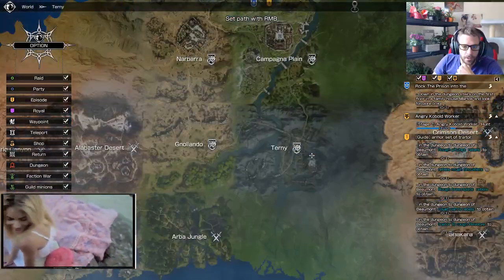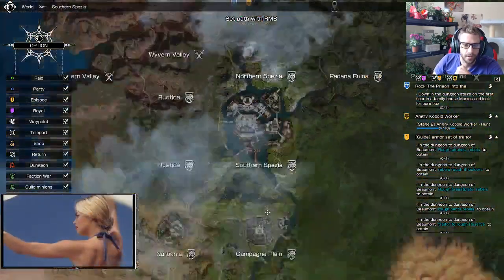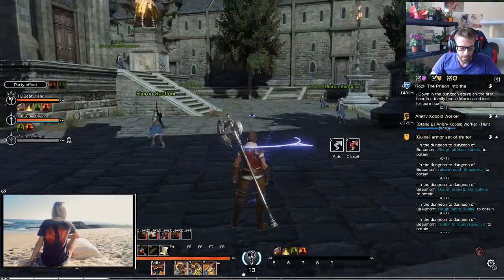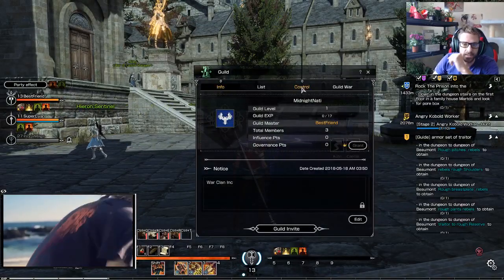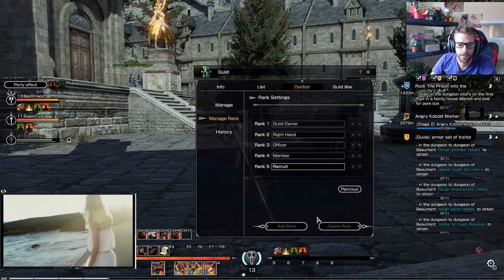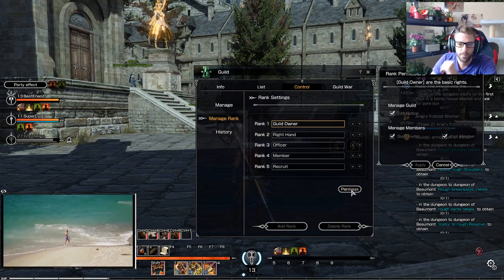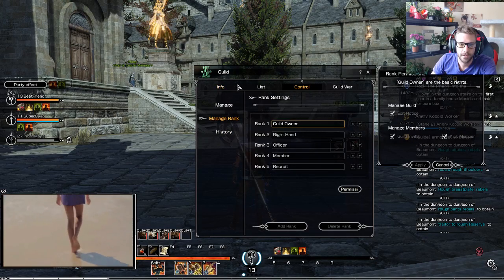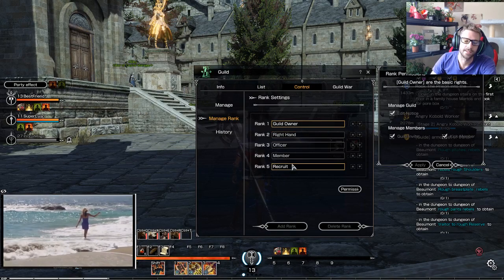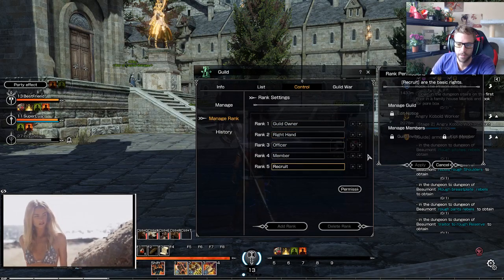When we go over to Union, we cannot see those territories, so we'll keep you updated with Union political drama on the global release servers for EU and NA. Moving back into the actual guild itself — under Control, you have some forms of management: you can add or delete ranks and set permissions. The permissions are pretty basic — guild management for editing the welcome notice, and the ability to invite or kick members. The guild owner can do everything, the right hand can pretty much do everything, and then recruits can do nothing.